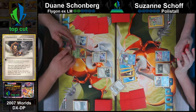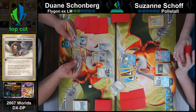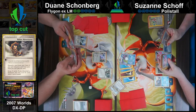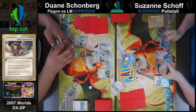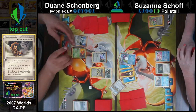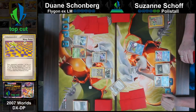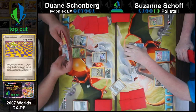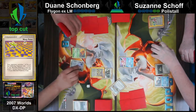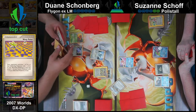Dwayne discarding Windstorm - I'm not sure why he discarded Windstorm. Flygon has answers to Battle Frontier like Windstorm, but I don't really agree with that discard. Setting up the Magcargo would be key to make sure you can stay in front of Battle Frontier. Dwayne playing Warp Point - Suzanne probably happy to bring up the fossil or Corsola. With just an energy attachment Suzanne could keep on setting up or attach and retreat.